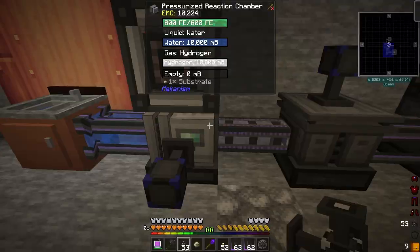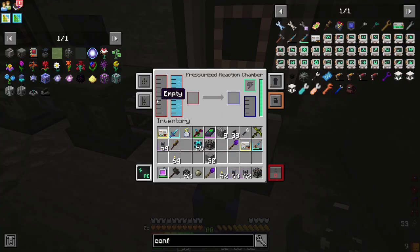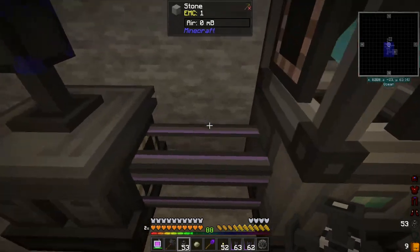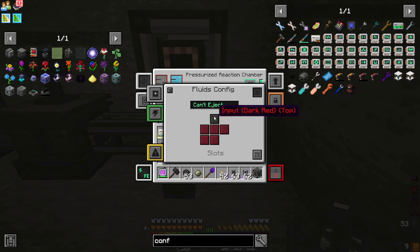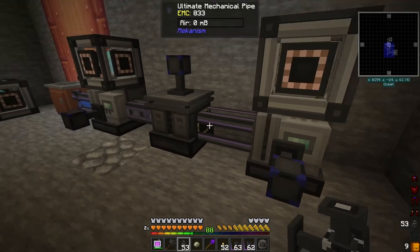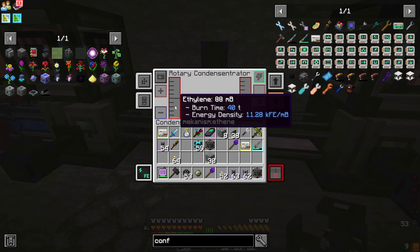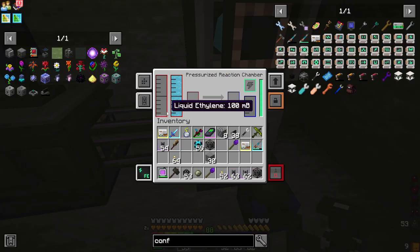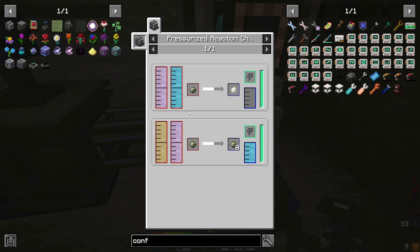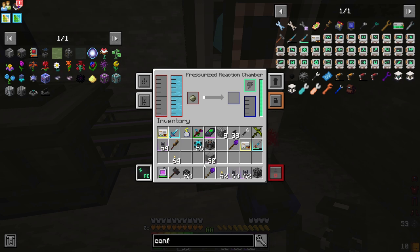That is done. We have the substrate. This has already turned this into liquid ethylene in here. We should have liquid ethylene. Ethylene gas is still in here — okay, so we have to have it in this form. This has 100 liquid ethylene in it, and we only need 50 of it to turn substrate into the HDPE pellet that we need.